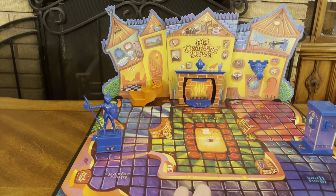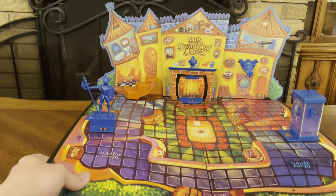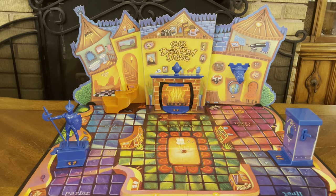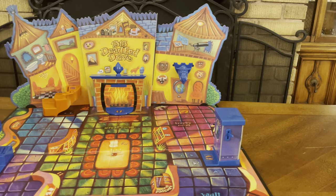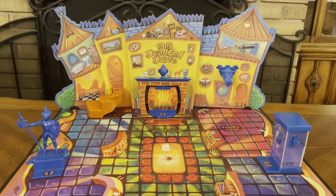Down here is your entrance, which you can't necessarily see. And we have another secret passage over here in the vault room, which has the safe one. But anyway, that's what the board looks like.